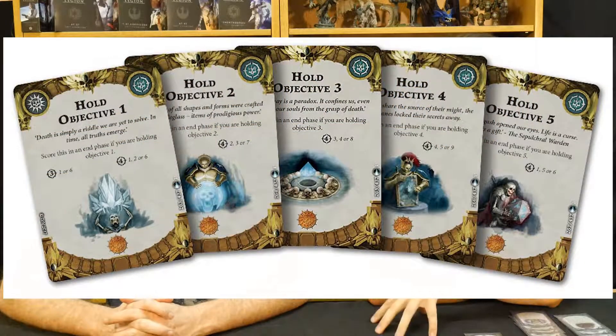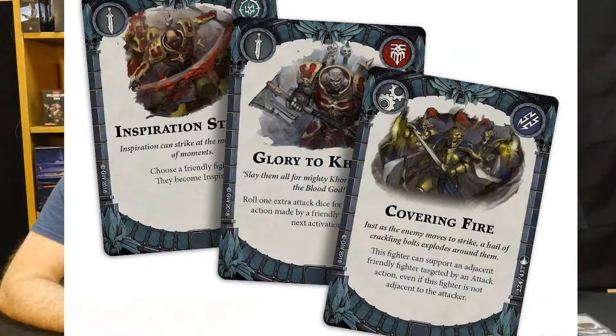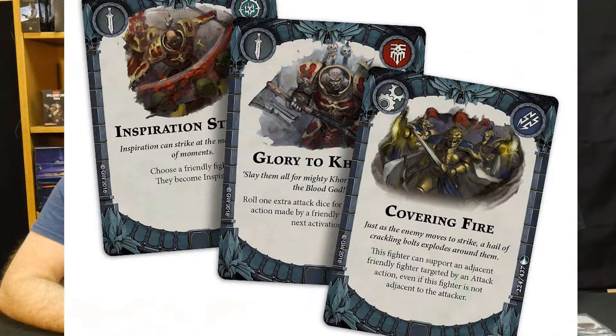The first thing — your deck — you have two different decks for Shadespire. You have your objective deck and then you have all your ploys and your power cards. The first thing you need to do when you want to get better is figure out what you want to do in your game. You want to establish what your ultimate goal is while you're playing — whether you're trying to play a Cataphrane deck, a defensive-oriented deck, or trying to control the midfield of the board.